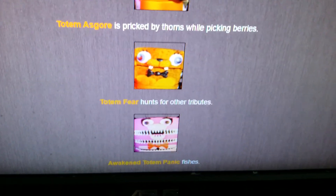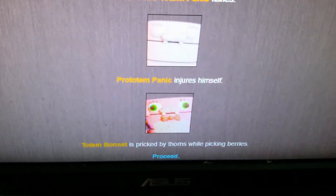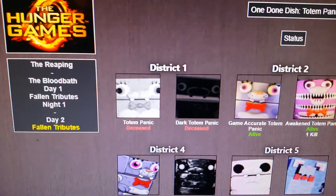Totem Fear hunts for other tributes. Awakened Totem Panic fishes. Pro Totem Panic injures himself. Totem Panic is perked by thorns. One cannon shot - Dark Totem Panic. Here are the statuses of everyone: District 1 is completely gone.